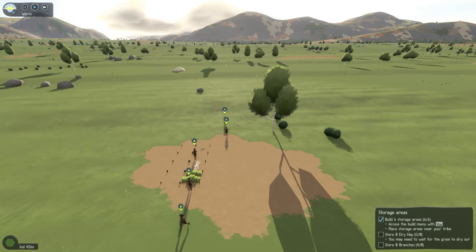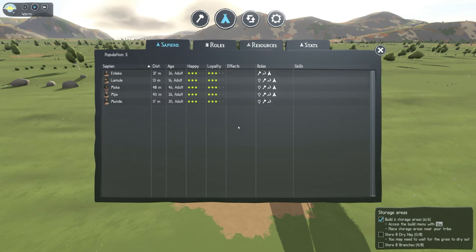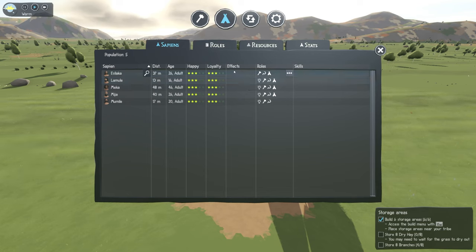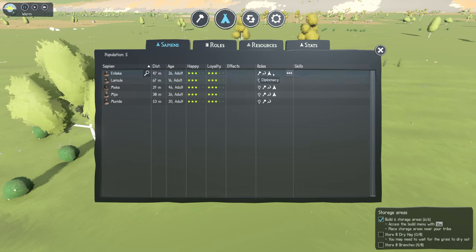Before we do that, there is one thing to look at: the tribe menu. I'll hit F2 and bring up our list of sapiens. We can see they have different roles already, and some are assigned to investigation. This one was the slow learner — so we would not be assigning investigation to her. Once the investigation skill fills up and they've learned as many skills as they can, there's not a whole lot of point in keeping investigation as one of their assigned tasks. We'll get more into that later.